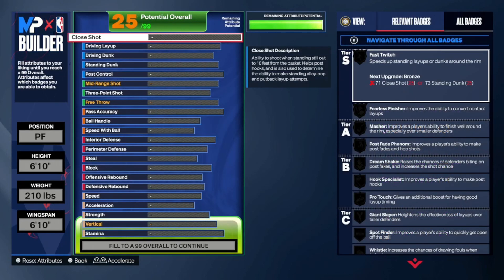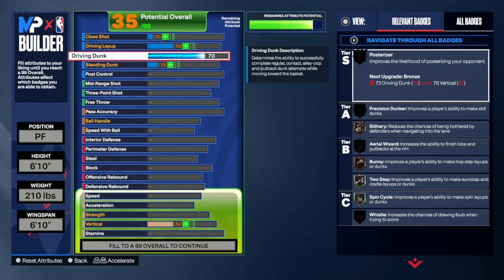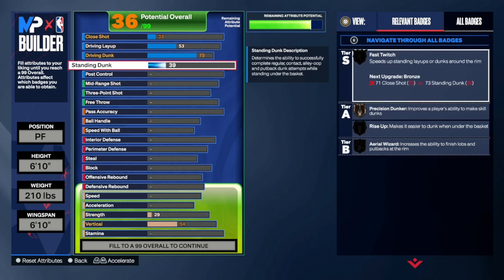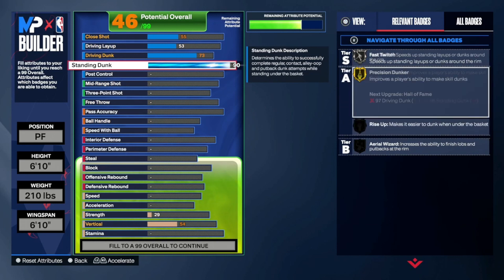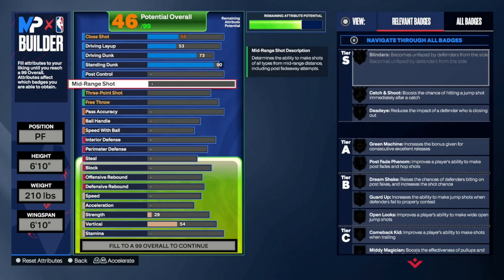This build's not going to play much defense but he can do everything else. First of all, let's put our driving dunk to a 73, and then let's put our standing dunk to a 90 so that you can standing dunk and get Rise Up as soon as we put our vertical up — all that good stuff.